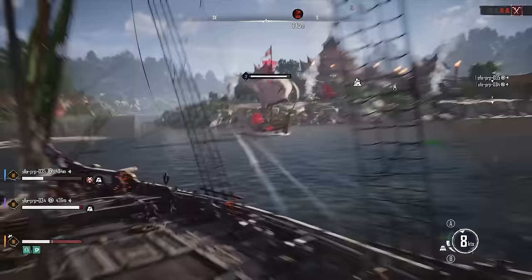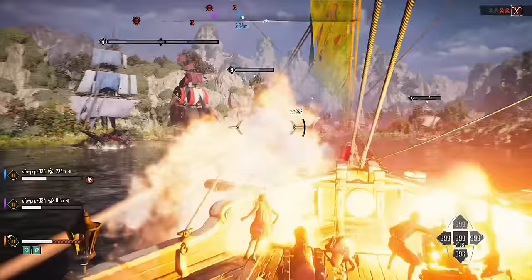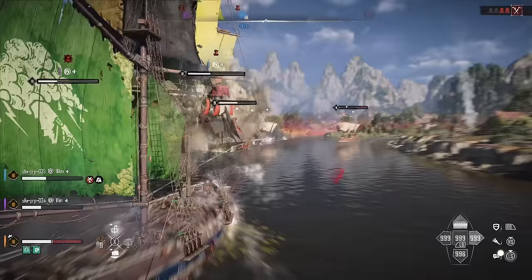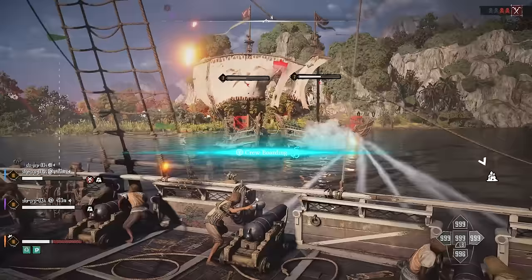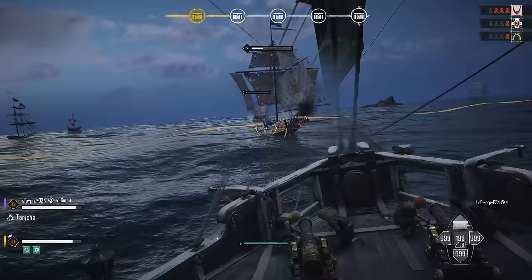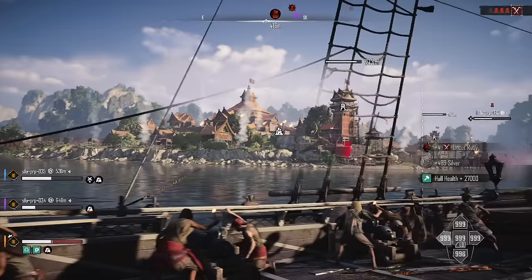In a Hostile Takeover event, you attack an outpost that has a production chain in order to take it over and make it yours. Hostile Takeovers are a PvPvE event in which you have to take out towers on the land, survive attacking ships rushing to the outpost's defense, and fend off other players who have come to claim the manufacturer for their own. My approach was to use powerful long-range cannons across my bow to inflict massive damage while enemy ships sailed into the harbor, then use short-range cannons to weaken them further until they got close enough to board, or close enough to ram my bow into their broadside — which is incredibly satisfying.